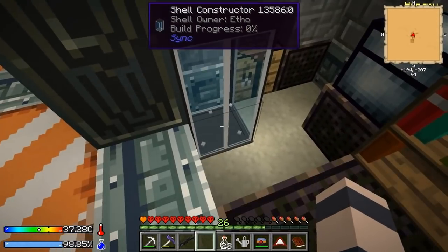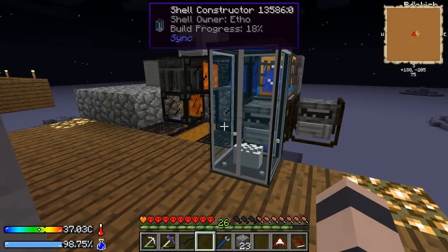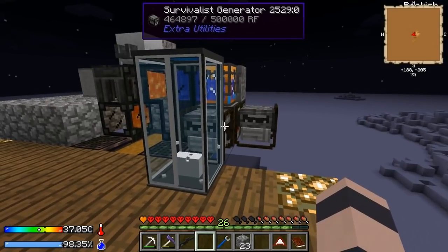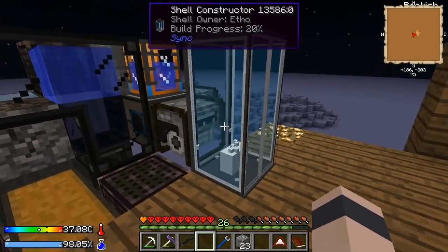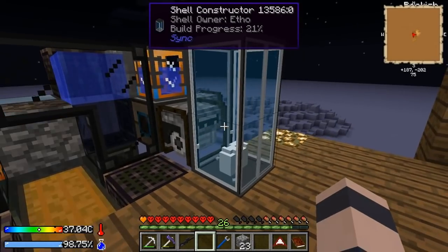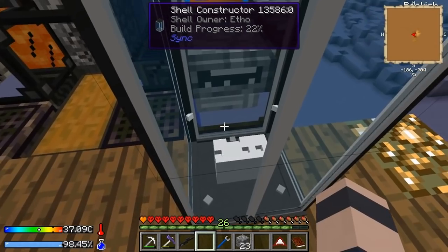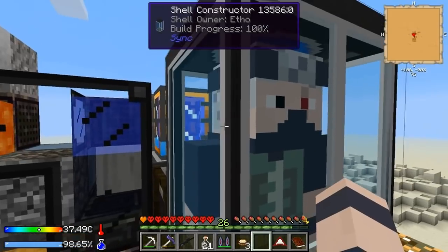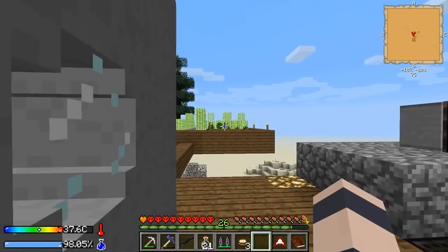I thought it would have a GUI but it just doesn't, so I think we need the treadmill. I finally figured it out — I was having trouble trying to power this thing. I made a treadmill, but the treadmill did nothing — apparently you need a wolf or a pig to run it. So I put it by a generator here and that seems to do the trick. It's giving it power, it's building — it's gonna look amazing when it's done.